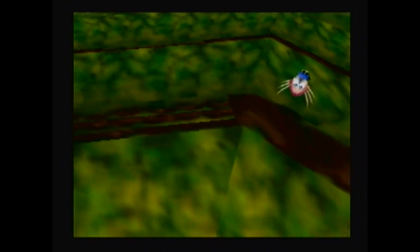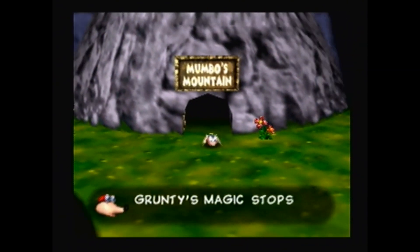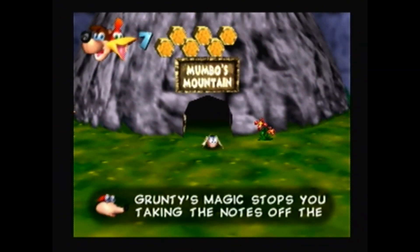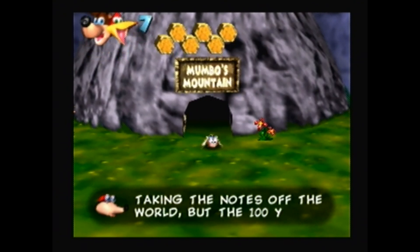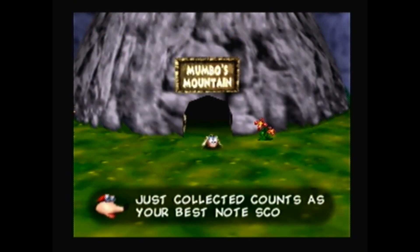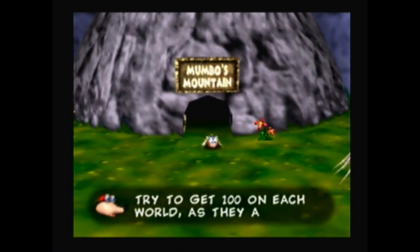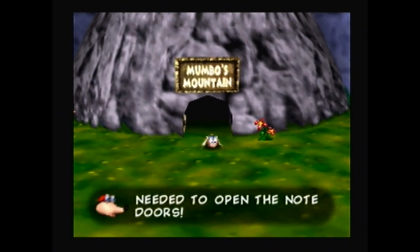We can actually leave while transformed — if we get too far from the world, we'll be transformed back anyway, so this is a little faster. Grunty's magic stops you taking the notes off the world, but the 100 you just collected counts as your best notes score. Try to get 100 on each world, as they are needed to open the note doors.